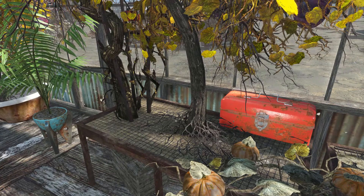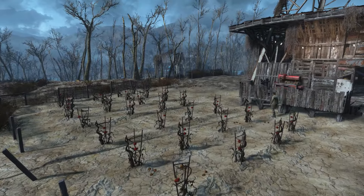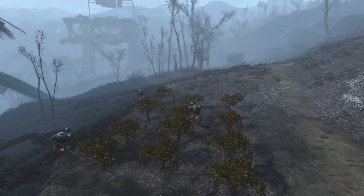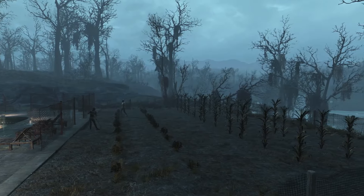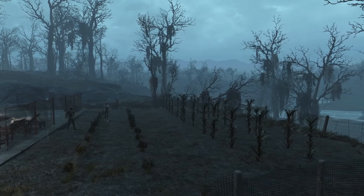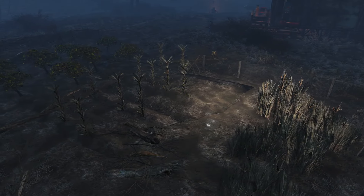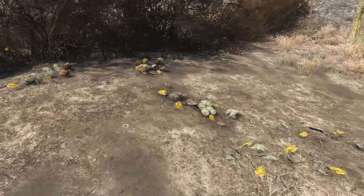Now here are some places where you can find crops of each vegetable relatively early in the game. Tatoes and watermelon are at Abernathy Farm. Mudfruit and corn can be found at Grey Garden. Carrots and corn in The Slog. Razorgrain and corn in Finch Farm. Gourds in Concord and Sanctuary.